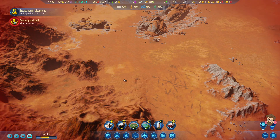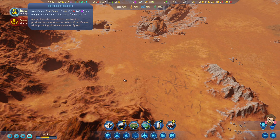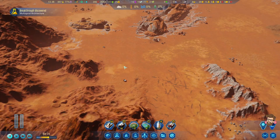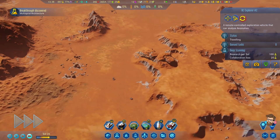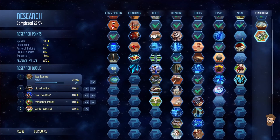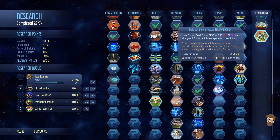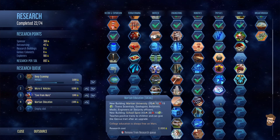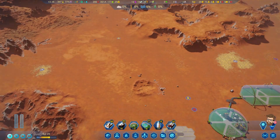Breakthrough discovered - multi-spiral architecture for 3,000! I can get oval domes - an elongated dome which has space for two spires. With all these new spires that we're getting, this is going to be pretty kick-ass. I'll go ahead and research that as well. Let's go to the underground and see what's going on.